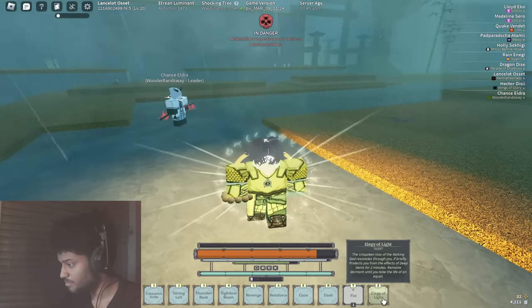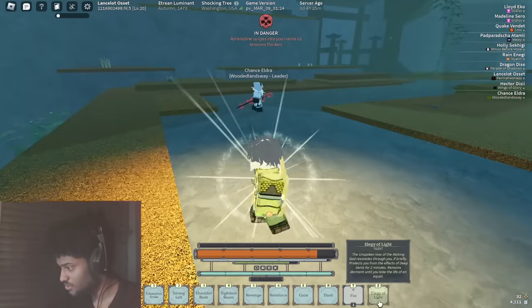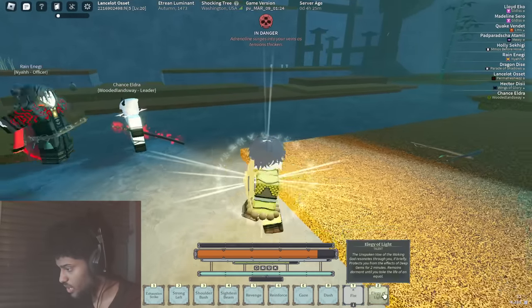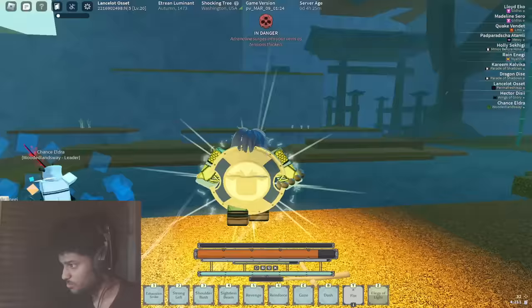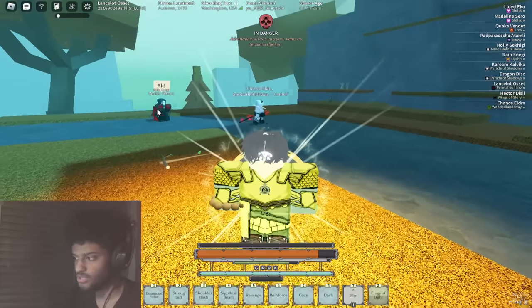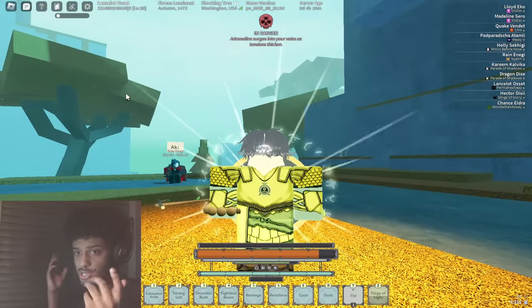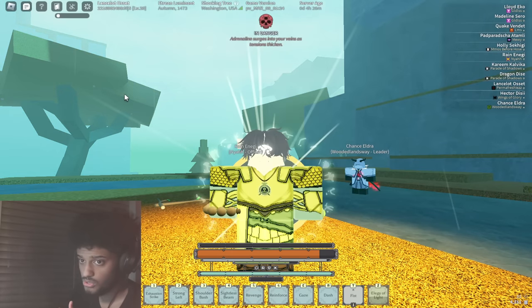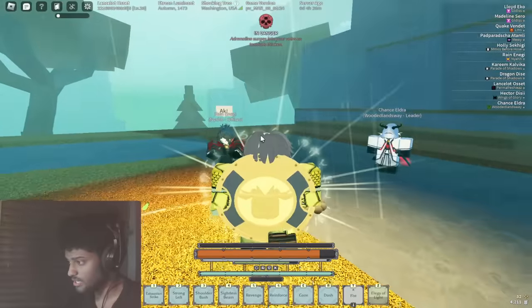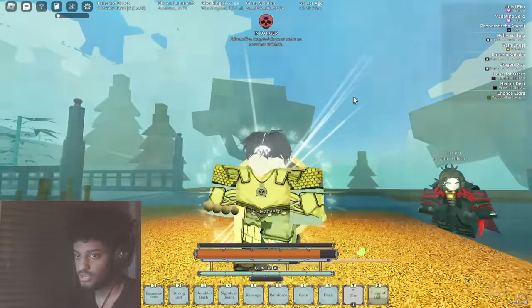There is actually a cooldown here — I believe this is the cooldown showing how long it lasts. As long as there's cooldown time remaining, you still have time left on your Elegy of Light. I think two minutes is good, but a lot of people think it's not really that strong because they were expecting maybe five or six minutes. Two minutes is easy to dodge around, and again you have to recharge it by getting a grip, which is the downside.